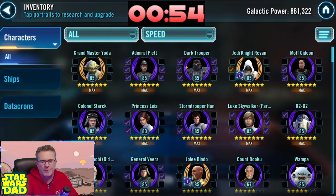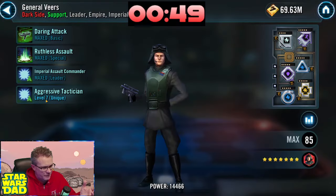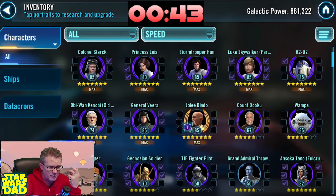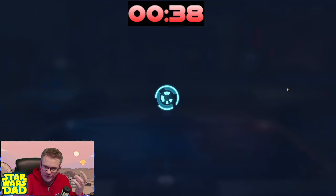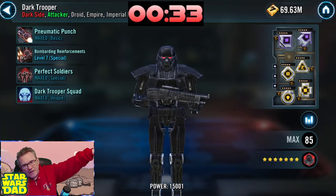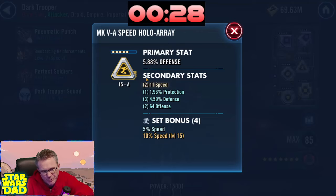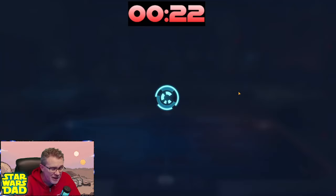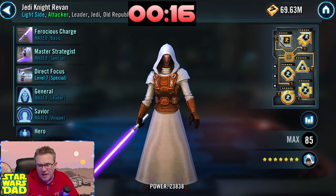You want to get the zeta on Emperor's Trap — that'll be the first zeta to get for your Imperial Troopers, but get Revan's third zeta and Grandmaster Yoda's zeta first, then do Emperor's Trap on Admiral Piet. For Veers, make sure you've got his leader ability maxed out — it is, good. For mods: Yoda is offense, Piet is speed, Dark Trooper is offense offense offense offense. Take one of those offense mods off Yoda and put it on Dark Trooper.